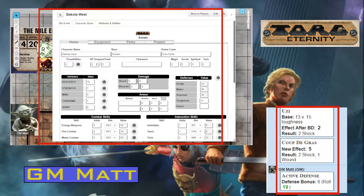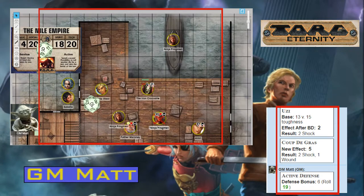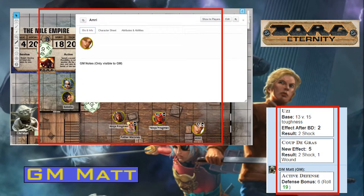I've also added XP and clearance fields up at the top of the screen. The only other major change in version 2.0 is on the power screen. Dakota doesn't have any powers, so we're going to drop his character sheet and switch over to Omri's sheet.